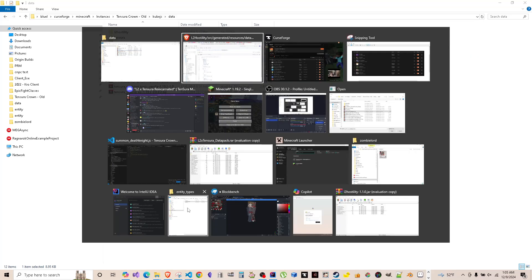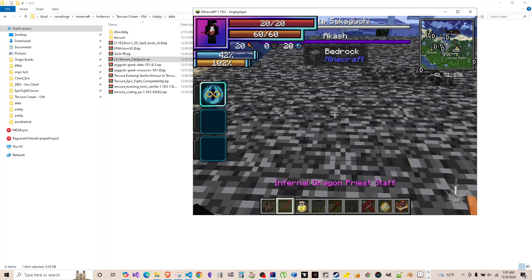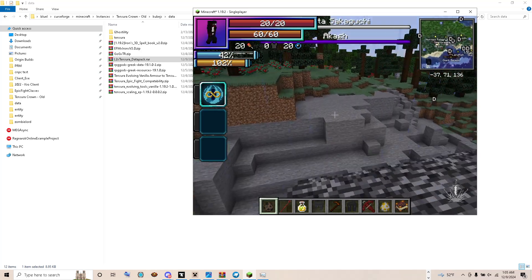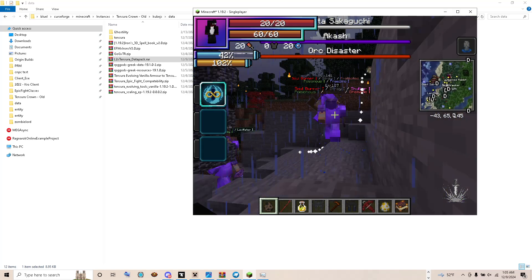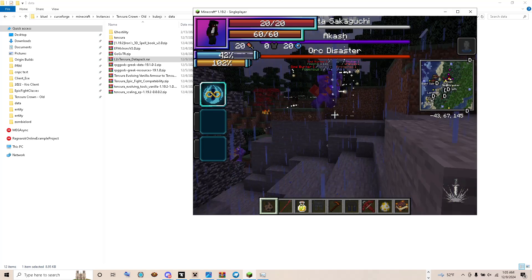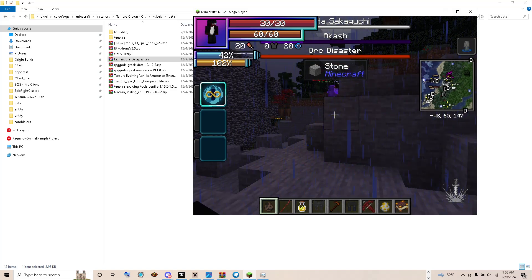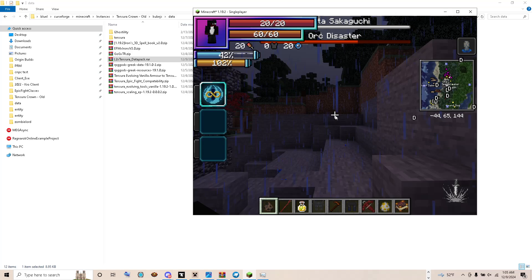How you know that it's working — I have orc disaster here. See that? He summoned all his minions, and his minions have traits attached to them already. So orc disaster is going to literally cause a disaster here. But yeah, that's pretty much how you know it's working.